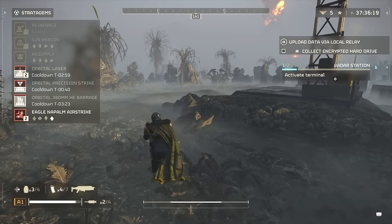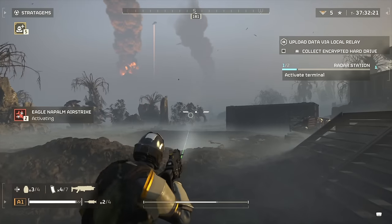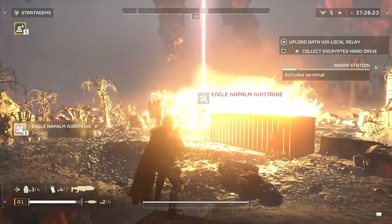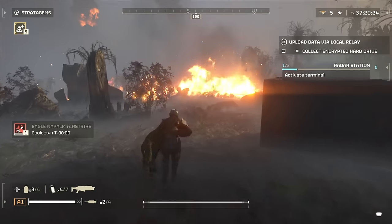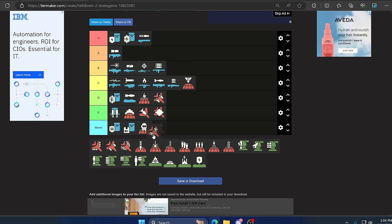Up next is the Eagle Napalm Strike. This one is actually surprisingly decent. It can also be used against automatons, which is interesting, and it can blow up structures too. Because it has multiple uses when you're going objective farming it can really come in handy. It's pretty good and it's funny to hear things burn — especially Terminids. Pretty average though, there are better things out there — C category.